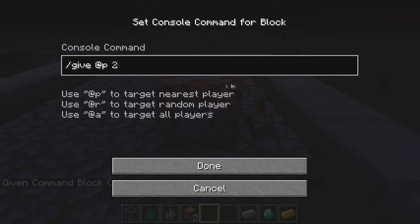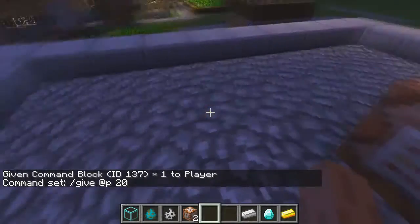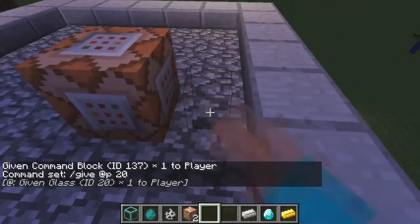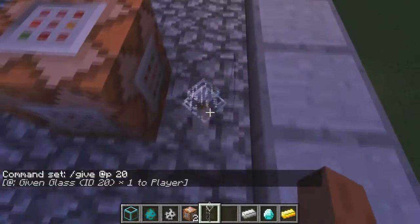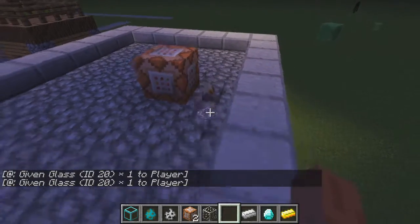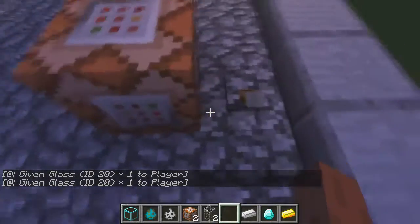So here I'll do it again — /give @p. As you can see it says @p to target the nearest player, @r to target a random player, and @a to target all players. So you can write /give @p and then put in 20 for glass and hit done. It will say 'command set: /give @p 20' and then you can apply any kind of redstone power and it will give you that item.